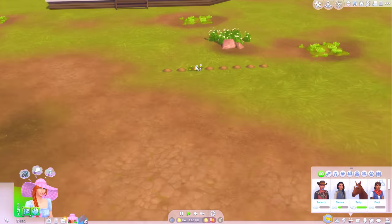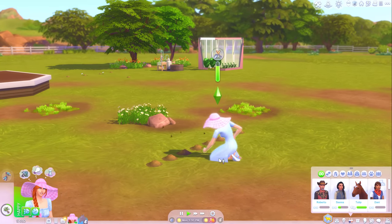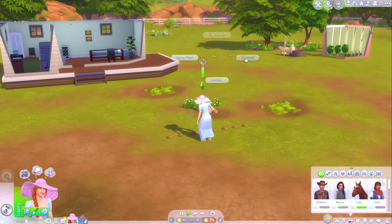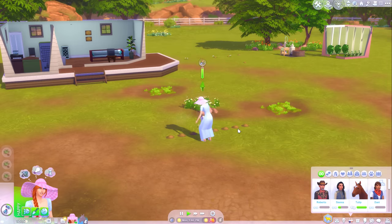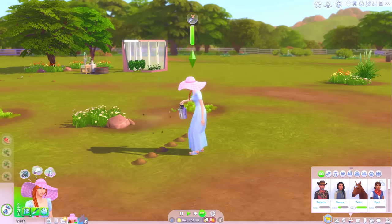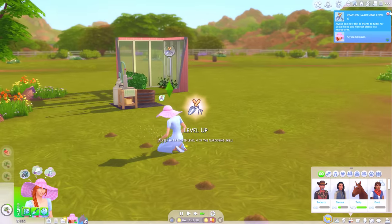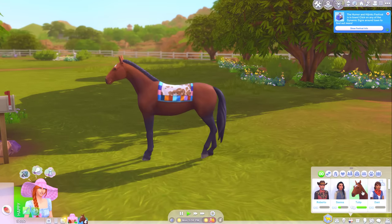Oh no, what's happened to my plants? Why? We're still very much in summer. I don't know why this happens - these trees are dead as well. So that's kind of put an end to my income from gardening for a while. I've got some more grapes though - perfect, so now I can make maybe three bottles of wine. Level four of the gardening skill - we can now talk to plants. Tulip is back.